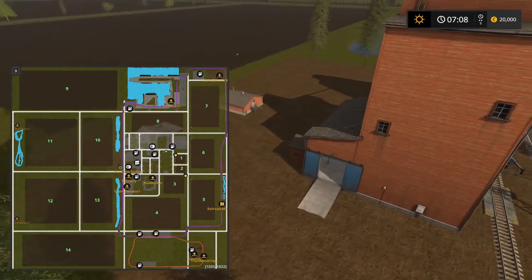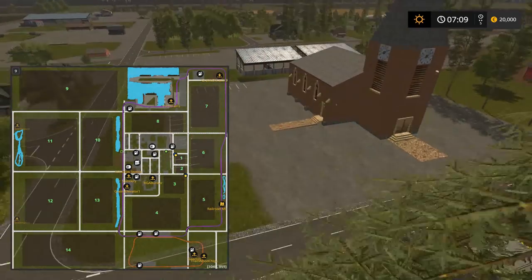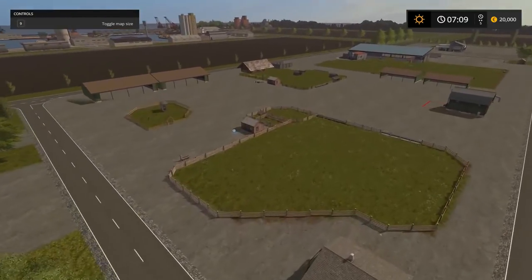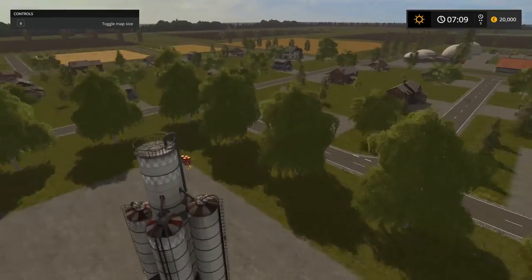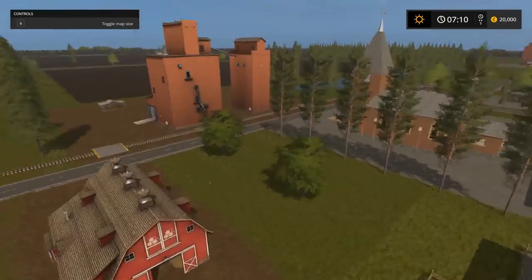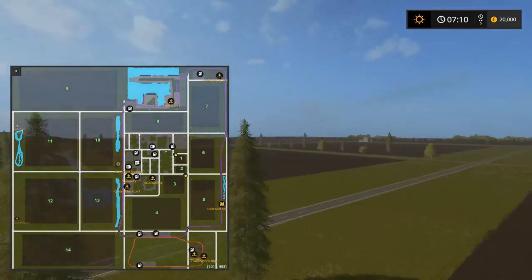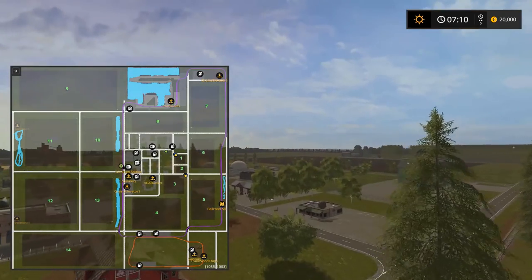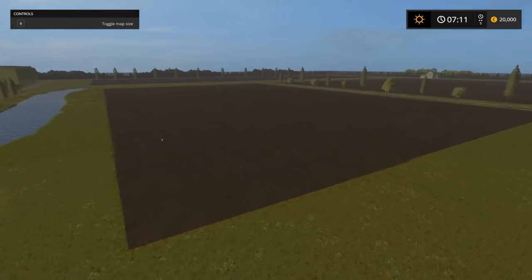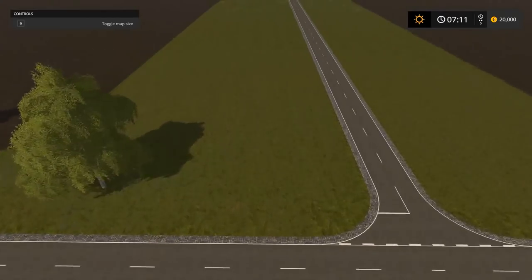We get a nice church over here. There's a Windrow Station, which is basically just a customer. There's also a big forestry section on this map, so prepare for that. Back at the farm here, there are your silos. I think that's pretty much it for the downtown core — you've seen the BGA bunker and everything. Look at the size of these big old square fields and all the grass that can be cut down there.